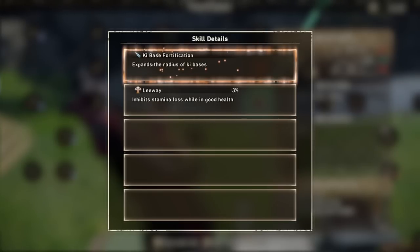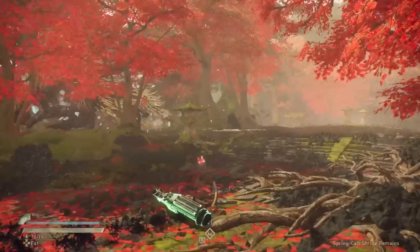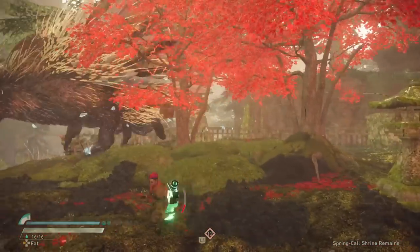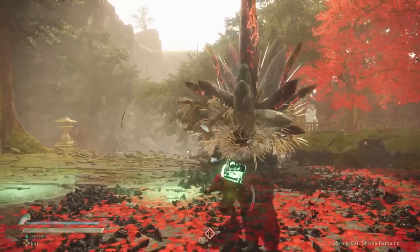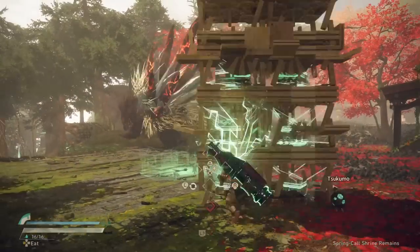Then finally, we have Key Base Fortification, which expands the radius of the ki-bases to make them larger circles. And that just about covers it everyone — a complete guide to the hand cannon as a weapon, with the whole moveset covered, the ideal playstyle that you should strive to achieve, and an exploration into the unique skills that the weapon has available to it.